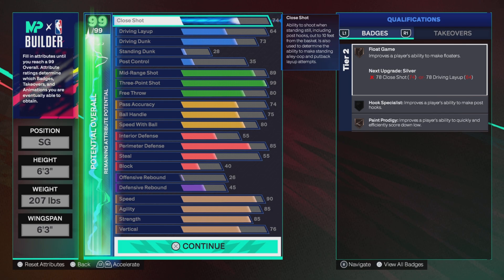Position: shooting guard, height 6'3", weight 207, wingspan 6'3". Let's get straight to it.